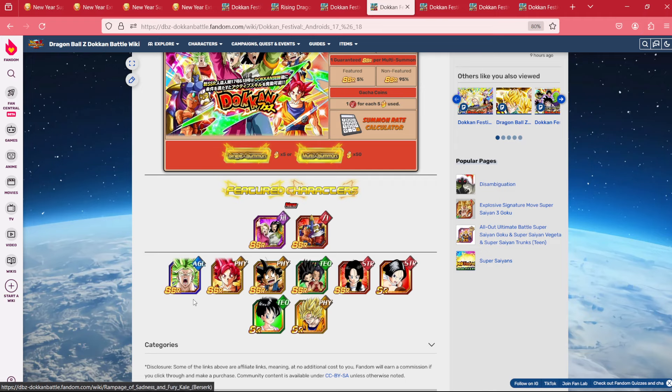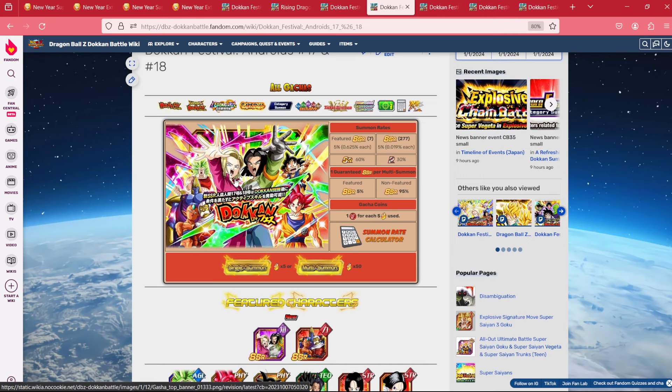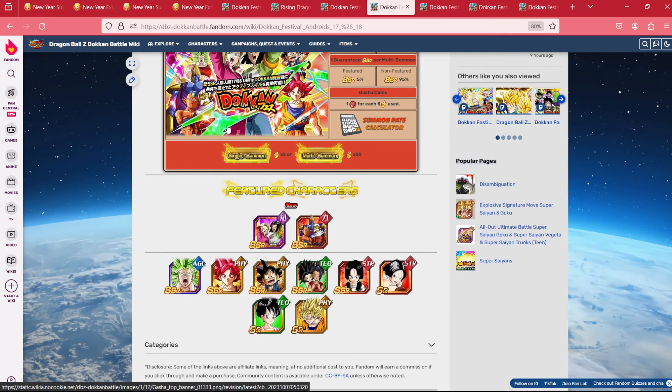Following these guys, we will get one of two Dokkan Fests — either Gohan and Piccolo for the month of February or Tournament of Power Androids, whichever comes first, the opposite will be in March. I do think the Tournament of Power Androids are going to be in February. It makes the most sense given that their part two is Ribrianne and February is Valentine's Day. It's a good chance that's what's coming there.